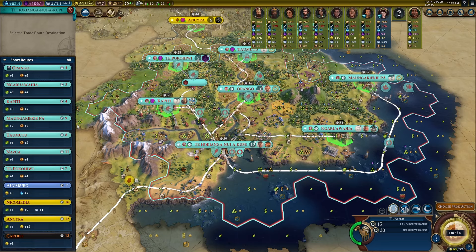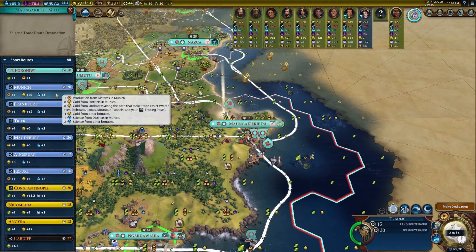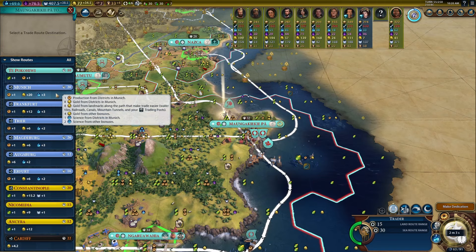By moving the trader to a coastal city which is closer to Germany, however, our trader is now close enough to reach the most developed cities at the core of the German empire, and is also able to embark across the water for extra gold. Furthermore, Ludwig has activated the effects of two great merchants in his capital which further increase the gold yield of the trade route.